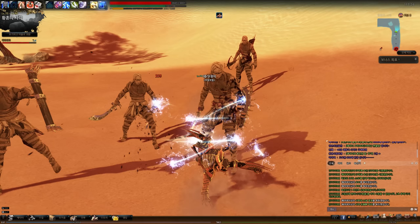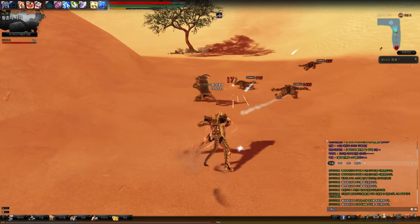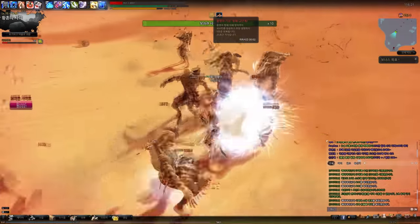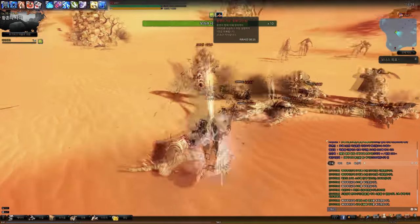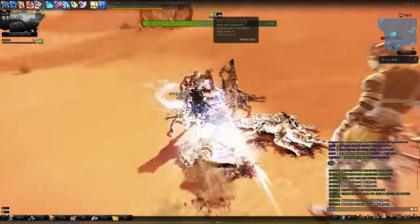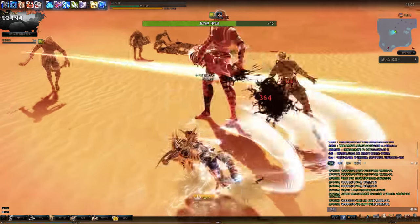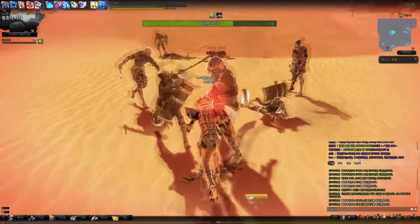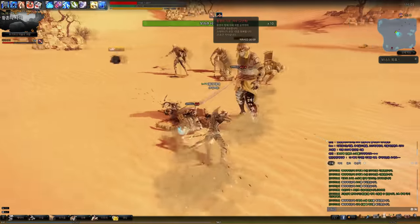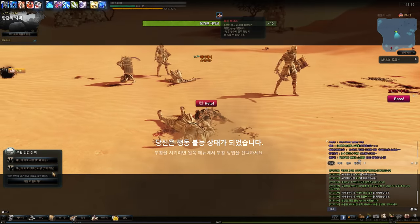Did you see the 6 pieces of Phantom? Because of these reasons, Hagi players should master Spirit Cutter very well. Moreover, the portion of Pieces of Phantom's damage in total damage is almost 40%. The number of Pieces of Phantom also influences Hagi's super important passive buffs. Finally, Pieces of Phantom can even defend some damage from mobs. These are the reasons why Pieces of Phantom and Spirit Cutter are so important to Hagi.